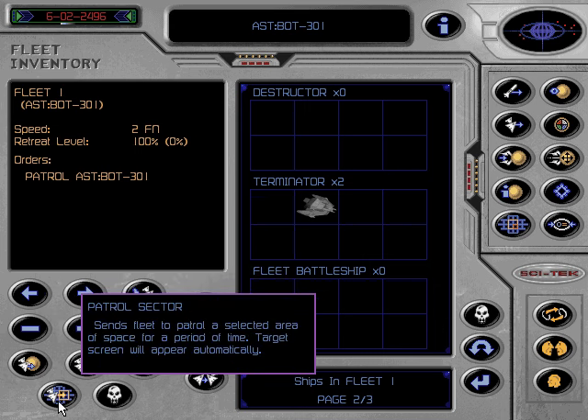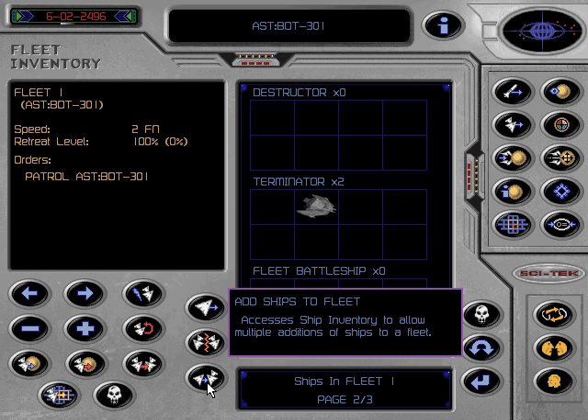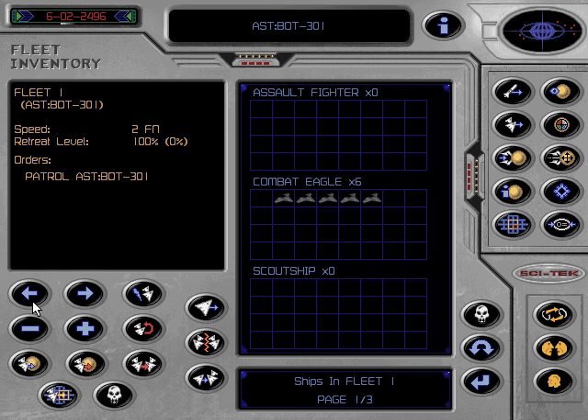Press the Control key and pass the mouse pointer over the various icons to show their purpose. The arrowhead icons toggle through the fleet slots. This icon allows you to name your fleet. First, backspace to delete the current name, then type in your own choice. Remember to press Return when you have finished to allocate the new name. The fleet's position is also shown here. These icons alter the percentage of the fleet that must be destroyed in combat before that fleet will retreat. If you set it at 100%, the fleet may never return. Setting it at 50% means that you will lose half your ships before they beat a strategic retreat. With this icon, however, you can force the fleet to retreat at any time.